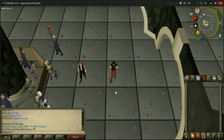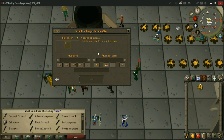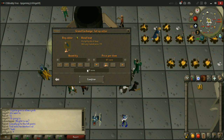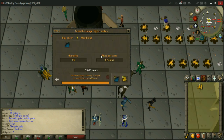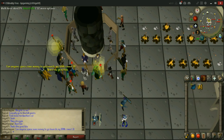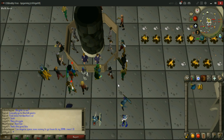I'll show you the first method of buying woad leaves, and that is on the GE. So here in the GE, just type in woad leaves. They're about 60gp each and you're going to need two per blue dye, so it's about 120 coins or so for each one. We're just going to buy 54 — that's enough for one inventory of blue dye. Quick buy them, and at its highest price they're about 3.5k for an entire inventory.